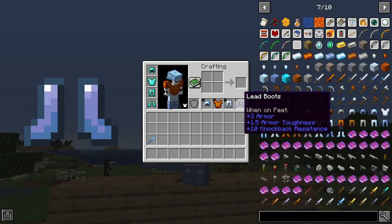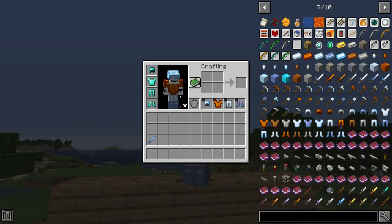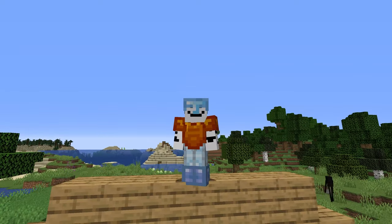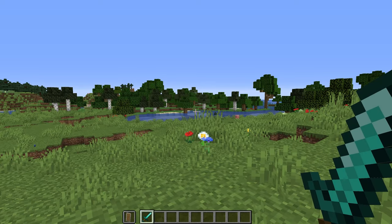Here I have a platinum helmet, copper chestplate, tin leggings, and lead boots — that's what it looks like I'm wearing. This also pairs great with the Sophisticated Backpack mod because you can add the backpack into your cosmetic chestplate slot without taking up actual inventory room. Keep your Minecraft character looking good instead of wearing plain netherite — and it's a great way to trick your friends into thinking you're wearing something simple like leather armor when you actually have full netherite.